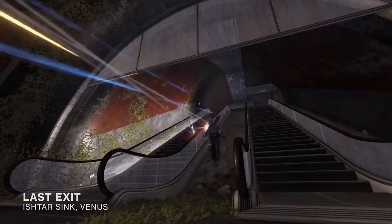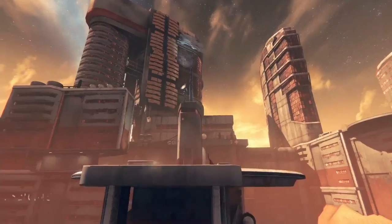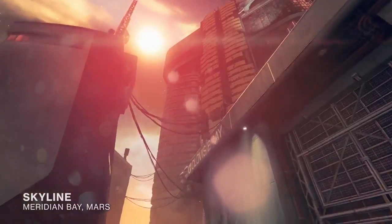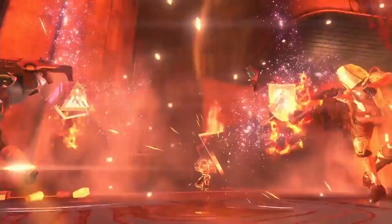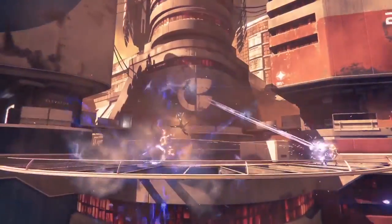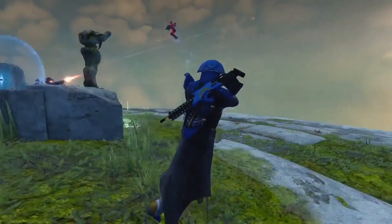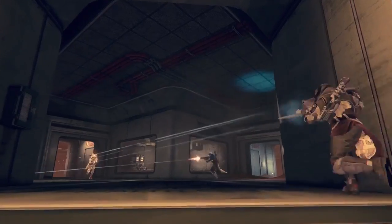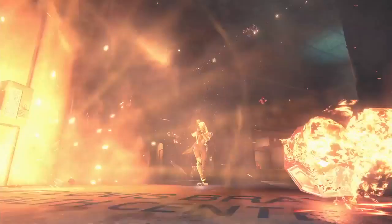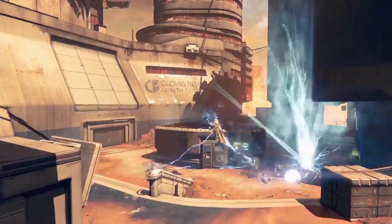There's Last Exit — lots of twists and turns, lots of really good close combat. Then there's Skyline, a Clovis Bray headquarters building on Mars — it's a symmetrical, large map. The last one is Floating Gardens, which is an open map. One thing we're really excited about in Rise of Iron is the introduction of private matches. Players will be able to fire up whatever match they want, play with their friends, host tournaments, have fun arcadey games — they don't have to worry about our matchmaking. They can do it all themselves.